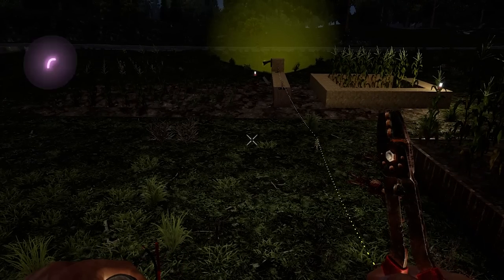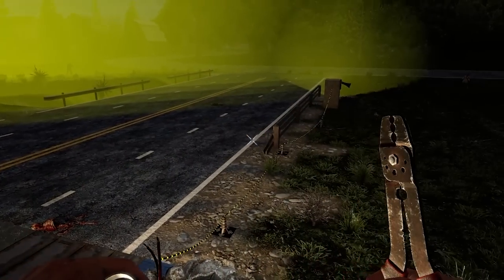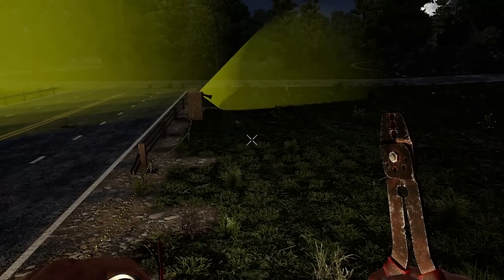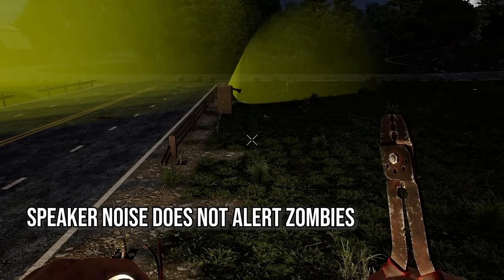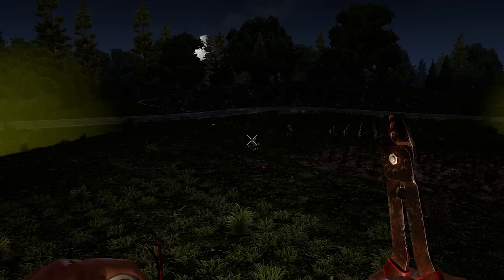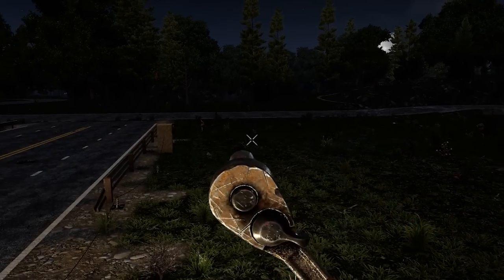If you don't want to use turrets as a warning, you could use something that many people have forgotten about: speakers. Did you know that speakers do not alert zombies, but do work as an alarm for you? Many of us believe a speaker sending out an alarm works the same as a car alarm in Darkness Falls — well, that alerts the zombies. However, speakers make no difference to nearby zombies, so you can use them as a warning system without alerting the monsters.